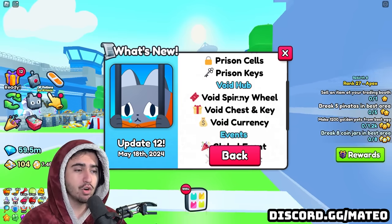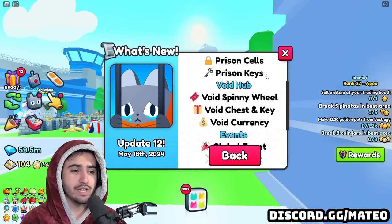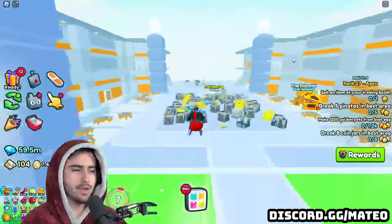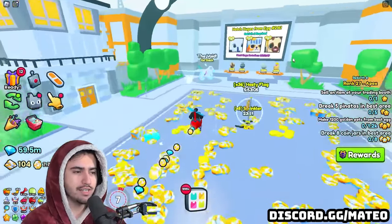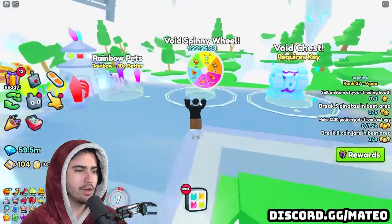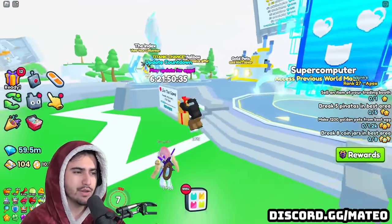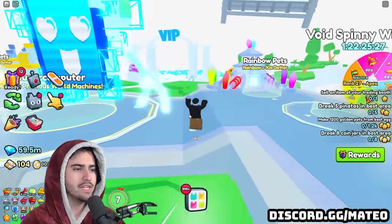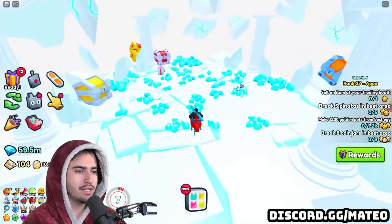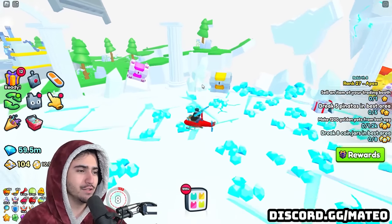Besides the prison world, we also have access to the void hub, which is now how you get to the prison world. This is kind of just a little hub where we have access to the void chest and the void spinny wheel. There's also a VIP area here, though I'm not sure if it's much better than the old one.